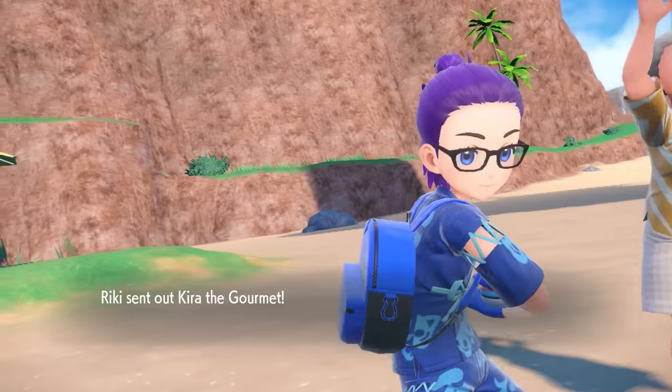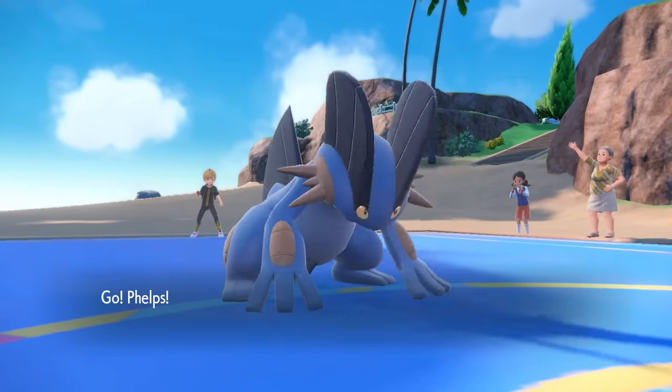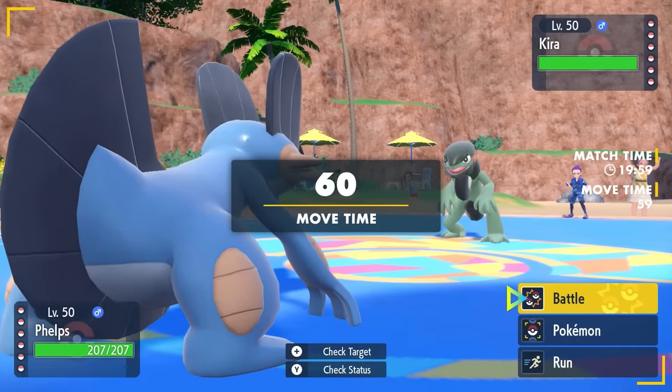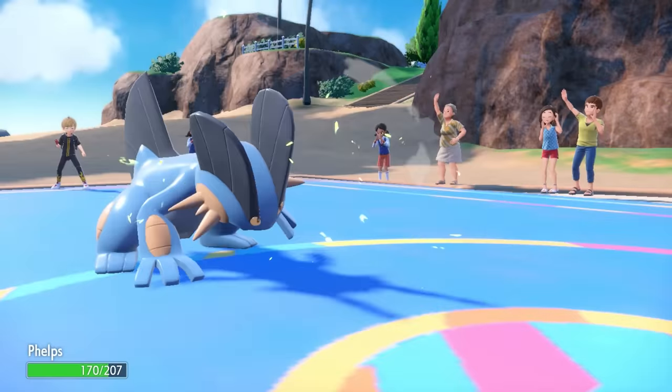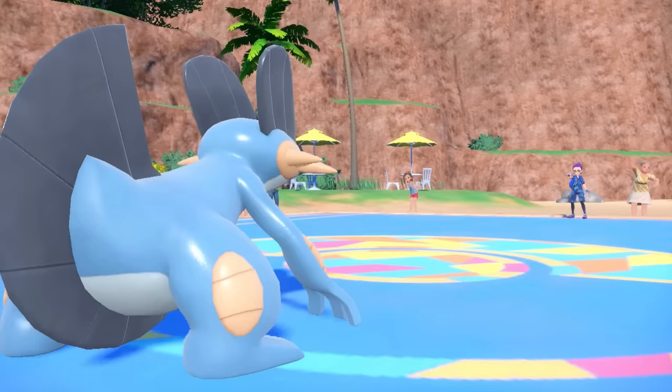My opponent is going to lead off with the Cyclizar. This thing is a freaking motorcycle dragon — it's here to party, and he's here to chop his own tail off. I imagine they probably go for a Shed Tail; that's kind of just what this fella does. I do want to prioritize getting up the Stealth Rock, but it turns out they actually just go straight for the U-turn, trying to grab a better matchup.